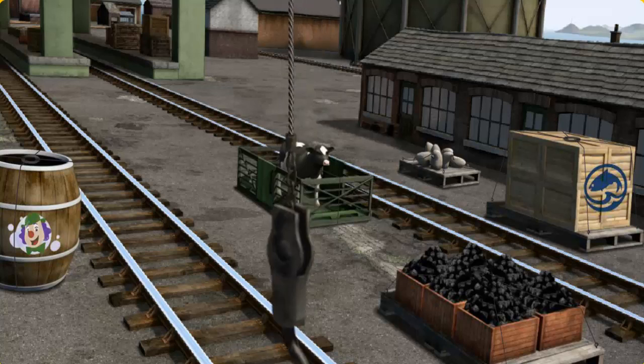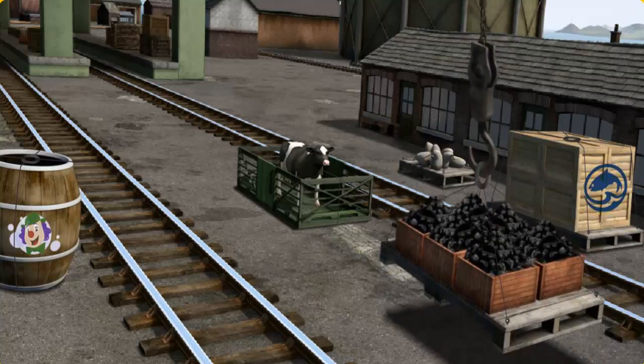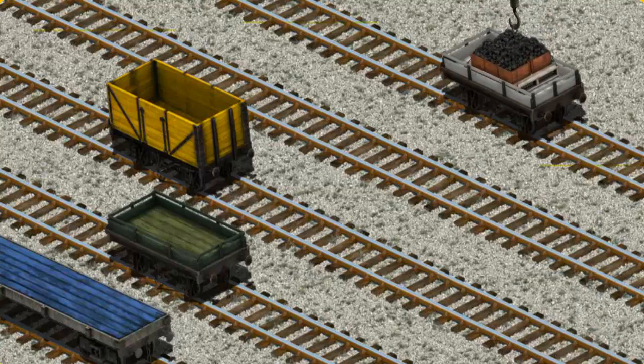Help Cranky find the coal. You've found it! Let's lift and load. Now the cargo must be loaded. Show Cranky where the white flatbed is. There you go.